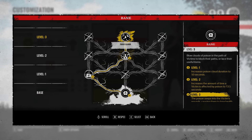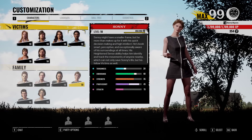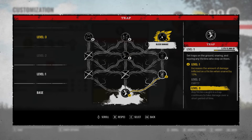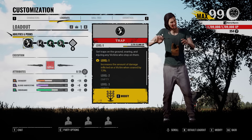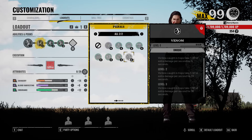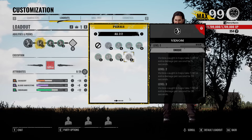Did you know that if you take the level 3 of Sissy's poison, Toxic Cloud, where her poison actually does bleed damage, and then you stack it with Hitchhiker's bleed damage - Hitchhiker doesn't have poison, you stack it with bleed damage - and you also use Venom, where victims caught in traps take 1 HP of extra damage per second for 30 seconds? If you poison those traps with Sissy's poison after Hitchhiker puts them down, you can actually stack all of these bleed effects. And if someone steps in one of those traps, they're just going to fall to the floor seconds later.